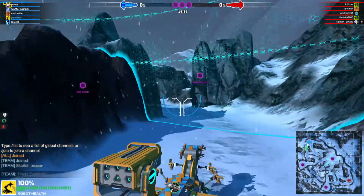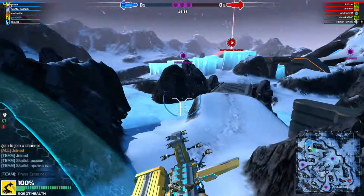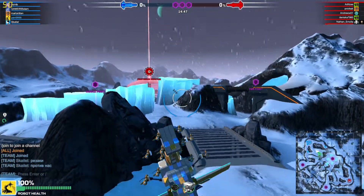Your fusion shield is now active. Capture the points to gather energy for your orbital annihilation weapon and destroy the enemy base. The battle for Fuchsius Valley has begun.